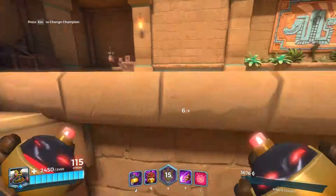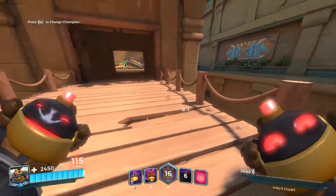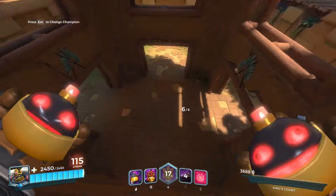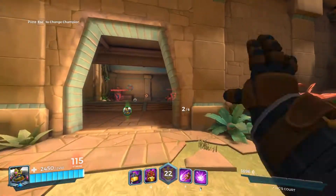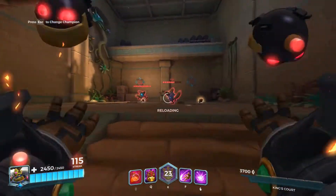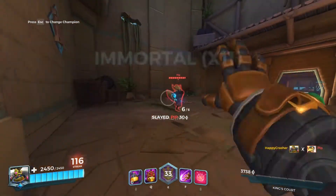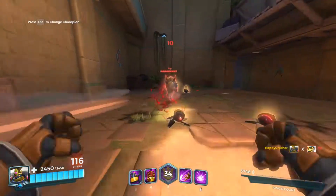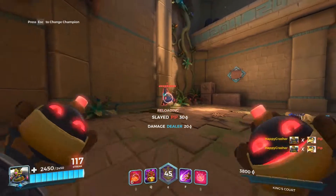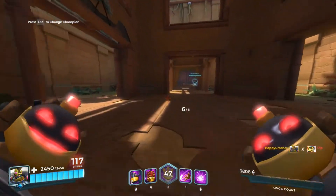Bomb King is more of a team character — you're not just going to be able to carry the team with him. You have to have pretty good teammates. This character just works really well with teammates. If you have someone else in a party, you might want to play this guy because bombs can really go well with things like Grohk's healing station. You can set up traps so that they heal you and just damage enemies a ton.